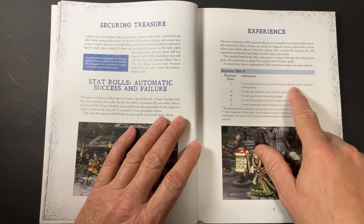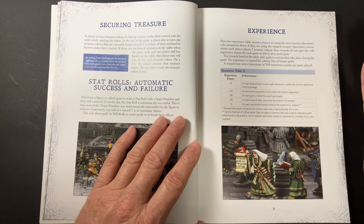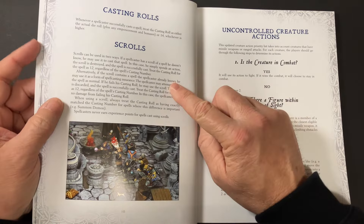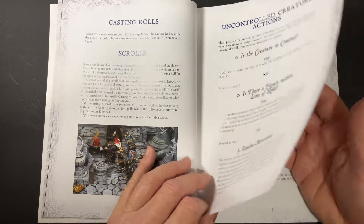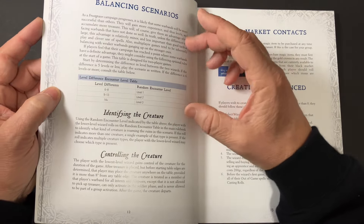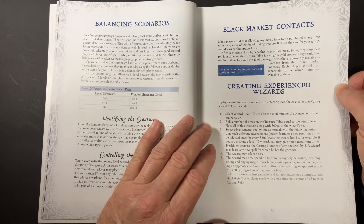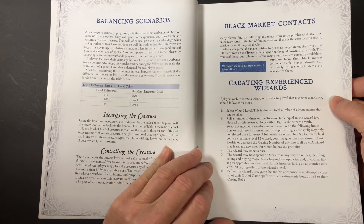What I hadn't picked up before was the rule about when the wizard or apprentice suffers damage — if you fail but you don't do any damage, there's no experience gained. Then you've got casting rolls, the use of scrolls, uncontrolled creature actions, some stuff on balance and scenarios if there are level differences between opponents, identifying and controlling creatures, black market contacts, and a table for creating experienced wizards starting from above level zero.